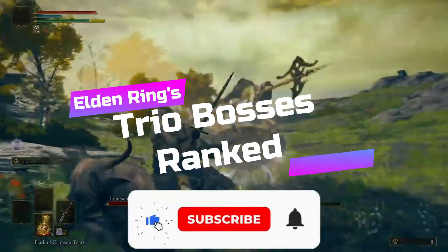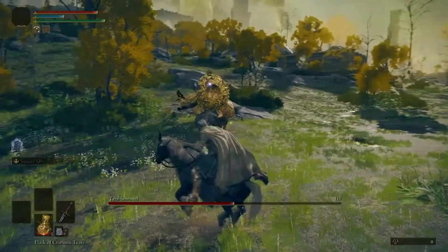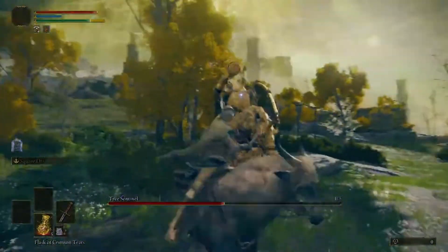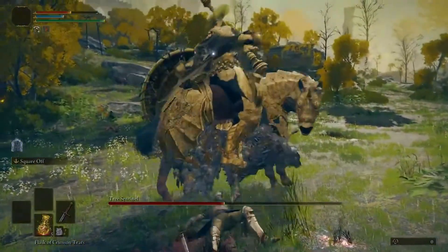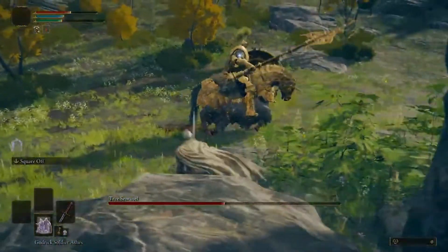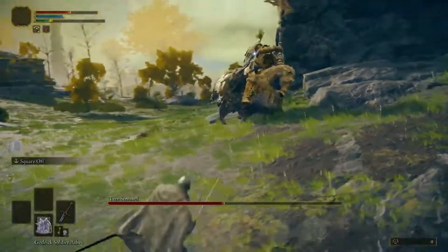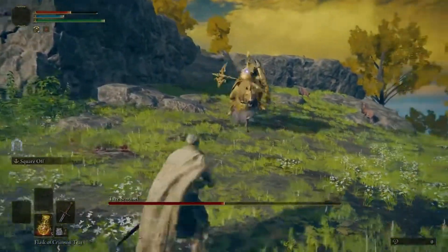The sheer breadth and scale of the Lands Between never ceases to astonish and enthrall in Elden Ring. From enormous serpents to massive dragons, FromSoftware continues to demonstrate why boss fights are their forte. You may have seen the game's constant stream of pair monsters, but what about the trio bosses that await you? The horror isn't finished yet — the poor Tarnished must now fight three enemies at once, all while attempting to stay alive while being attacked from all sides.